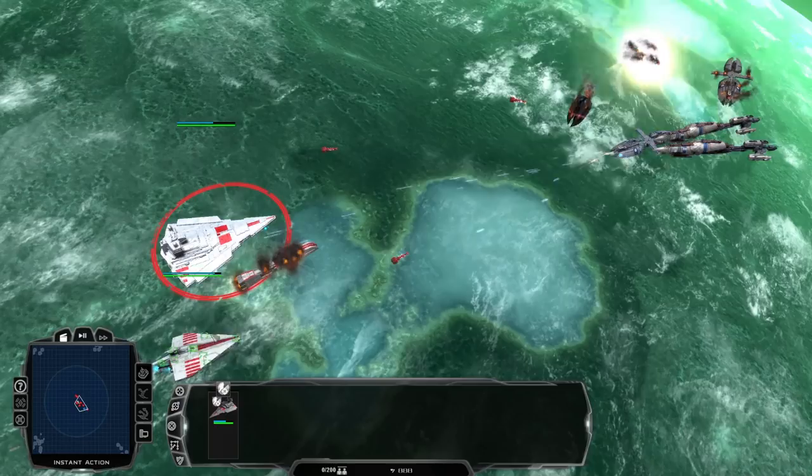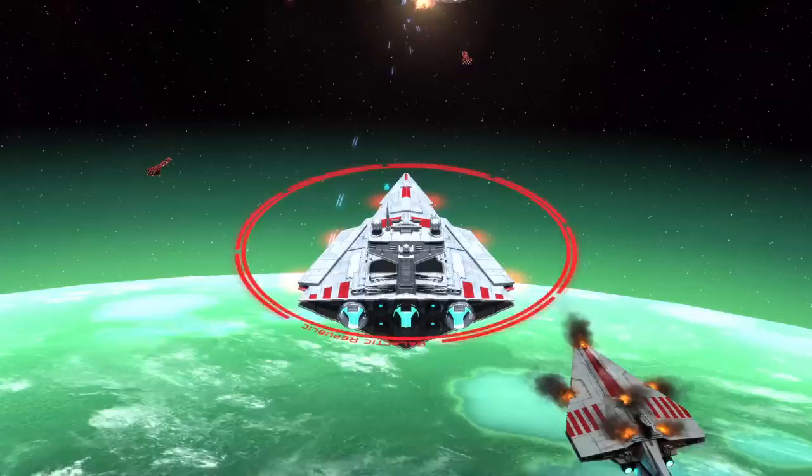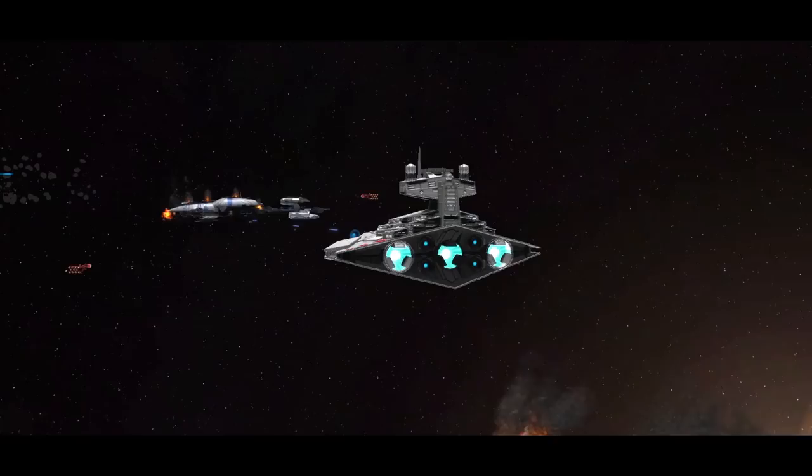Because of this, ion cannons are king, and that is what the Victory II is equipped with. The turbo lasers will do less damage to hardpoints when the shields are depleted, but being able to strip down shields is far more effective than trying to use concussion missiles when the shields are completely gone. Because of this, the Victory I is just too niche in certain situations. Both in galactic conquest and in skirmish mode, this ship does a lot more damage than the Venator Star Destroyer, but it also needs support with a front line.